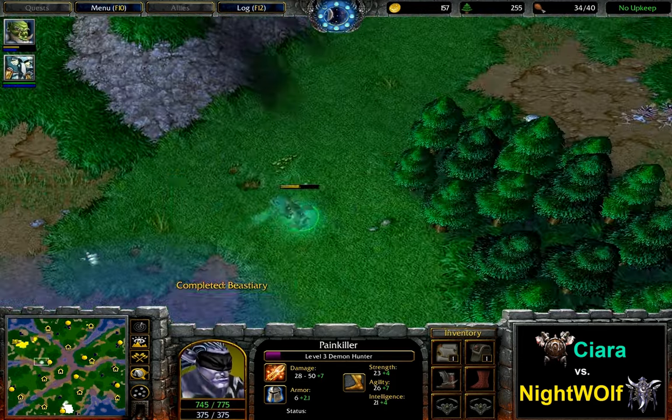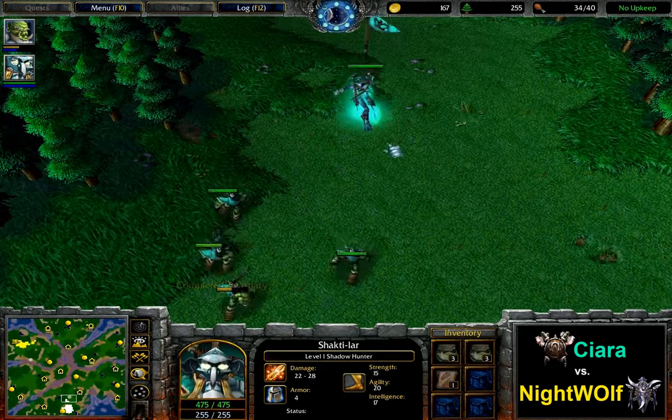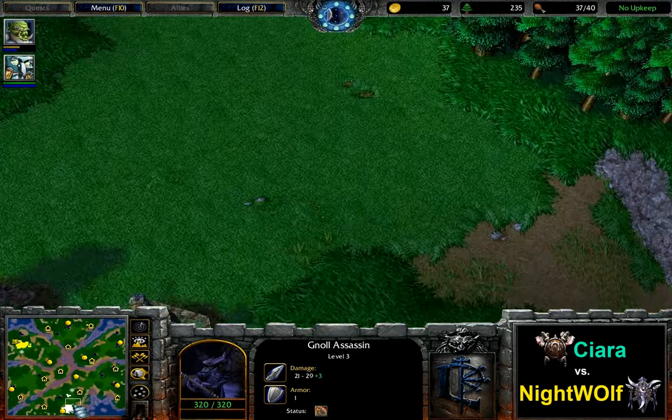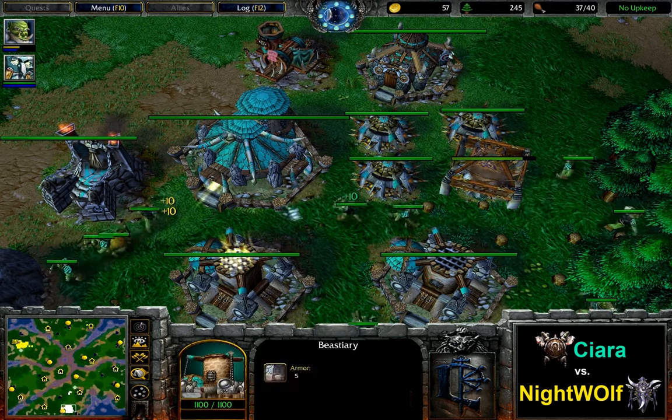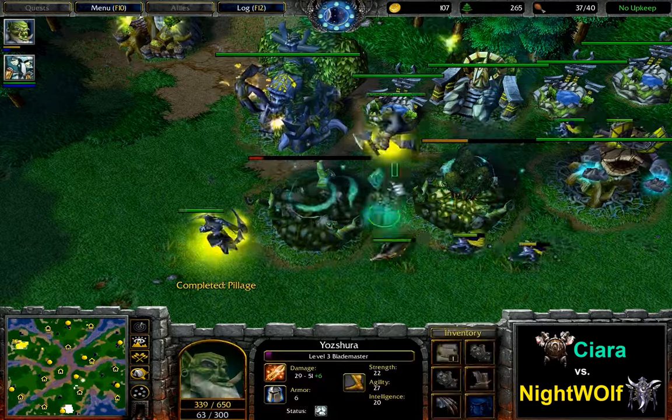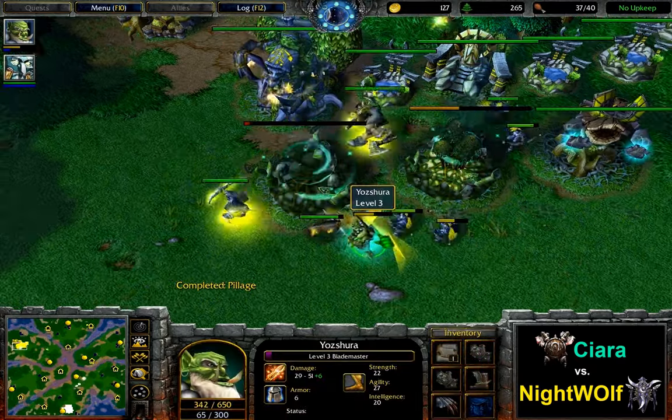But the Blademaster is long gone, roaming around the middle of the map. Shadow Hunter is out and it's going to start with some creeping to quickly get to level two. The Frustrator is being put into production as well, and Ciara is clearly changing his playstyle here.